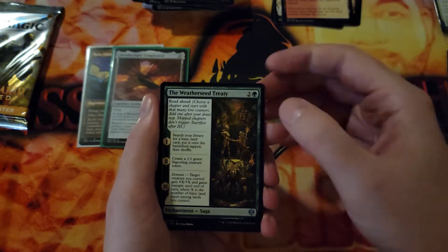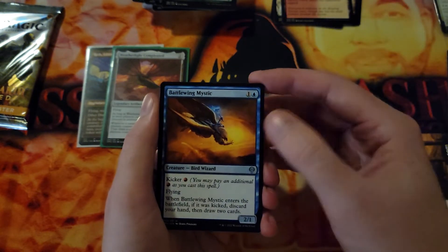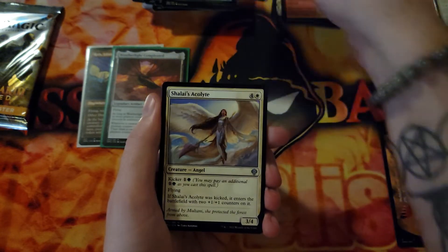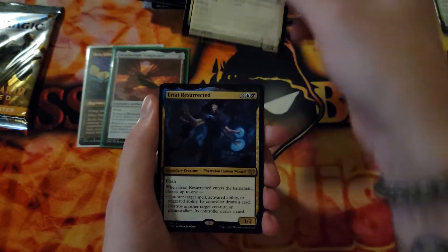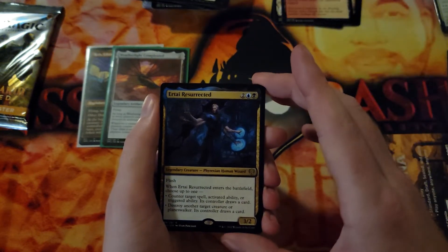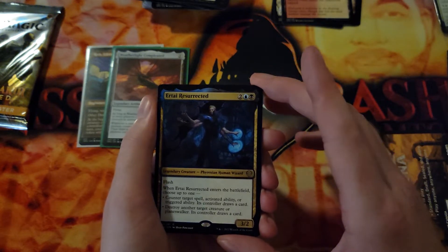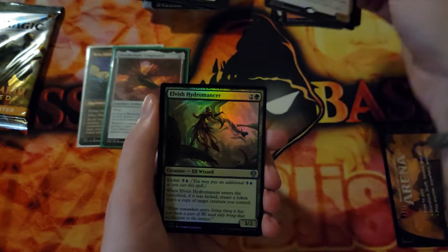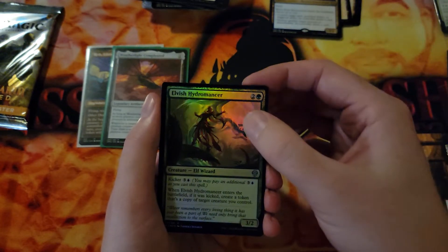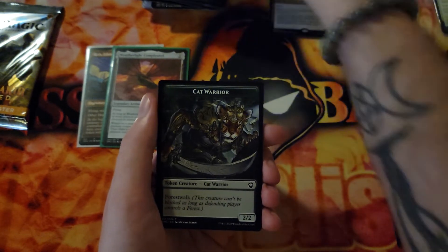On to our uncommons: we have the Weatherseed Treaty — it's a saga — Battle Wing Mystic, Shalai's Acolyte, and Arati Resurrected, a Phyrexian Human Wizard — that's a wall of text and a half. We got a foil here: Elvish Hydromancer, a Forest, and a Cat Warrior token.